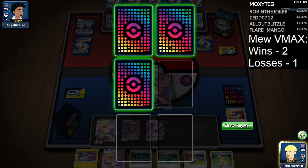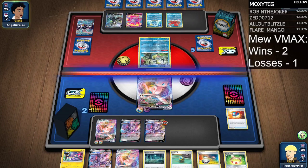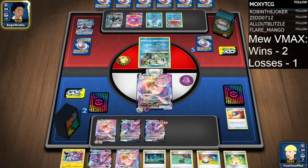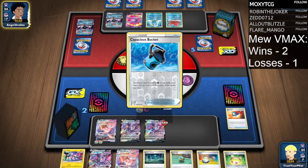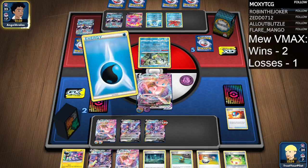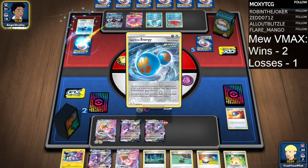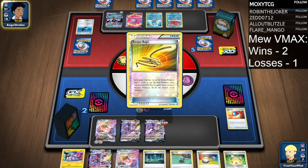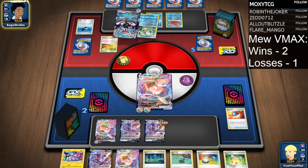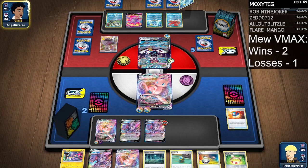If Mew VMAX gets good, Rapid Strike Urshifu gets worse. But if Gengar VMAX gets good, then Rapid Strike Urshifu gets better. It's really going to be interesting to see how this metagame shapes up. It's very clear that the Pokemon Company wants to have that triangle of Psychic, Dark, and Fighting. We had it with Shadow Rider, Eternatus, and Urshifu — and now we have it with Mew, Gengar, Urshifu, and Umbreon.